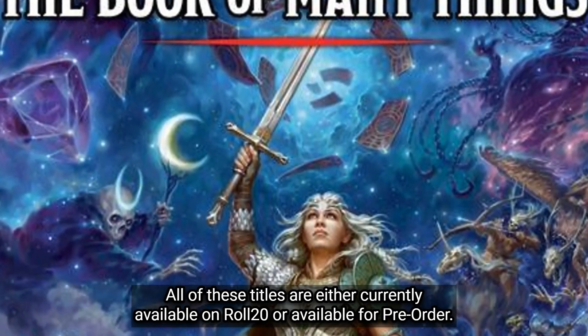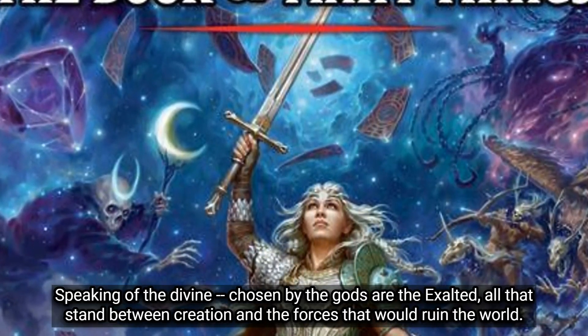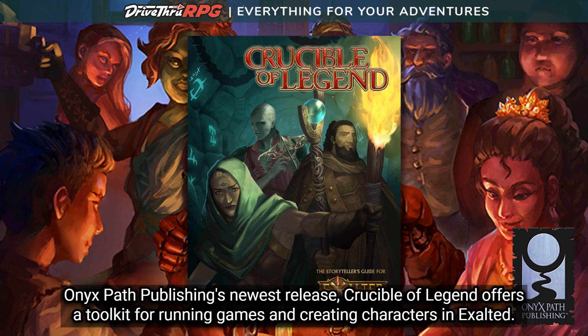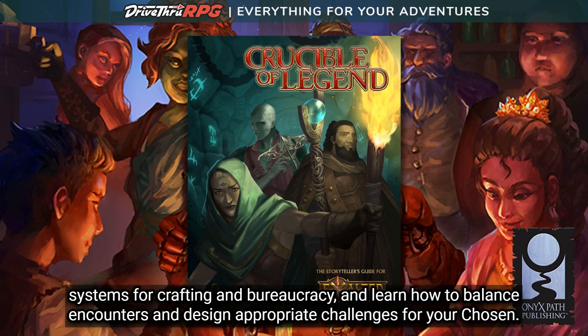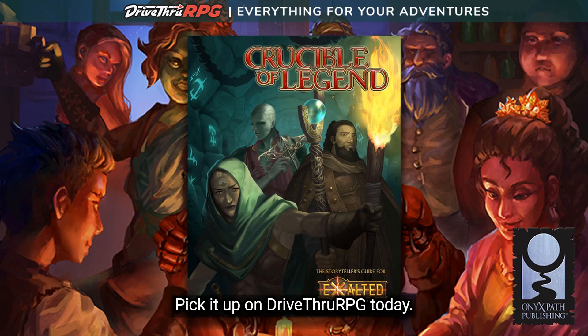All of these titles are either currently available on Roll20 or available for pre-order. Speaking of the divine — chosen by the gods are the Exalted, all that stand between creation and the forces that would ruin the world. Onyx Path Publishing's newest release, Crucible of Legend, offers a toolkit for running games and creating characters in Exalted. Storytellers will learn of the secret agendas of the Exalted and the factions ruling creation. Peruse a wide variety of alternate rule systems for crafting and bureaucracy, and learn how to balance encounters and design appropriate challenges for your chosen. Pick it up on DriveThruRPG today.